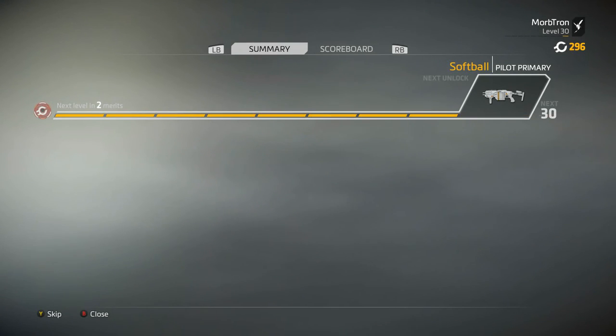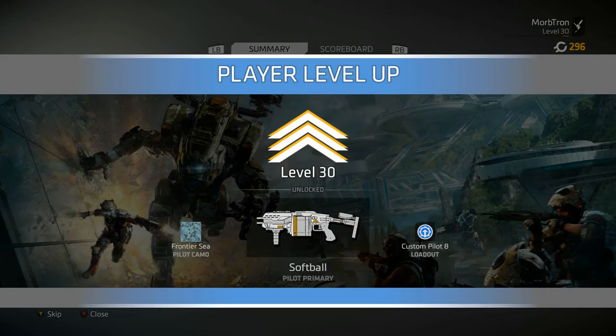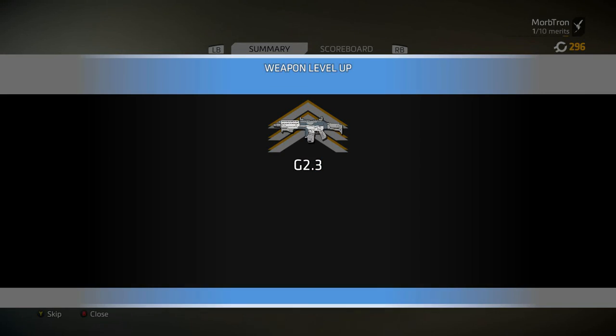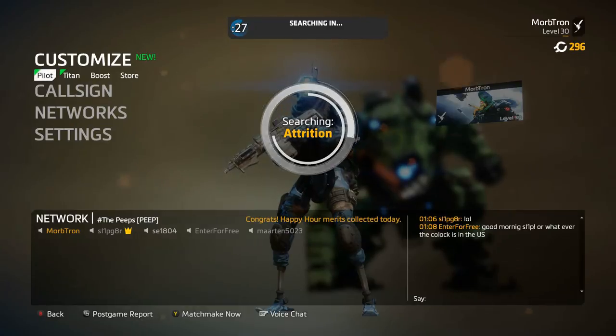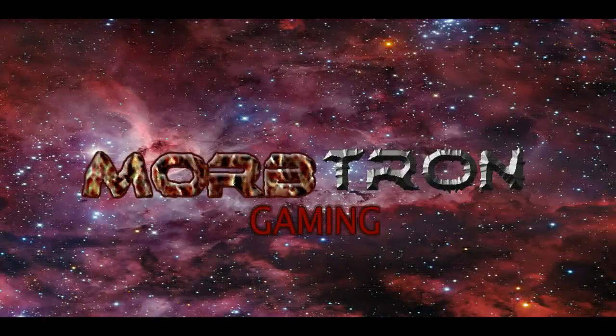We're gonna hit level 30 and unlock the Softball, which is the best gun ever. Unlocked another pilot loadout and got some other skin — cool. Well, that's gonna be it for today folks. If you liked the episode please leave a like, if you're new to the channel please subscribe, and if you have any comments or questions leave them down in the comments section below. Do not forget to have a good day — I will catch you all next time.